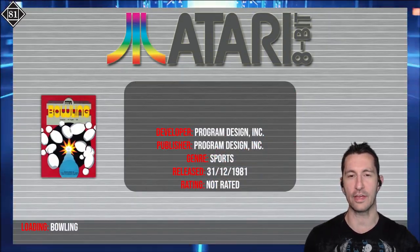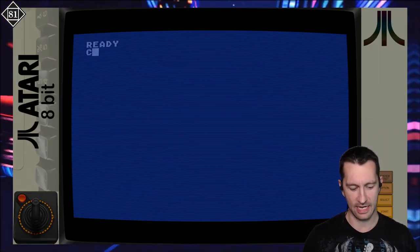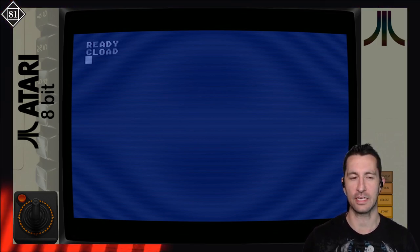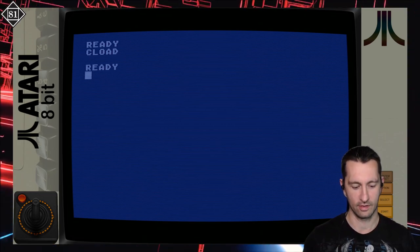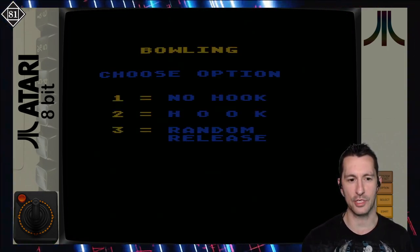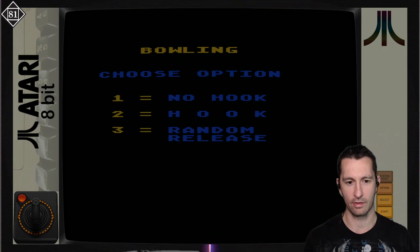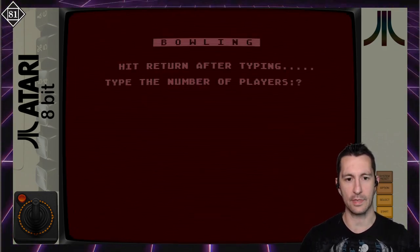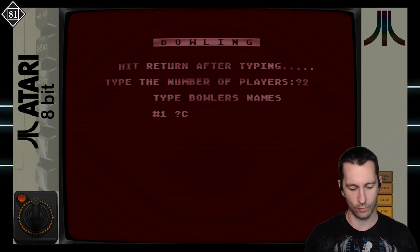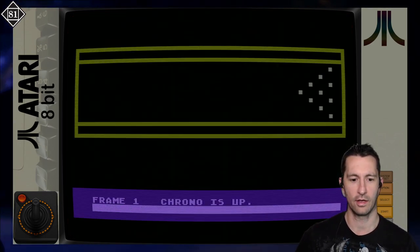Let's play some Bowling on the Atari home computer, released at some point in 1981. We've seen lots of Bowling iterations, and yes, it's time to load that cassette. Don't adjust your sound — that's just what cassette loading sounds like. Bowling by Jerry White — choose option: no hook, hook, random release. We'll go random! Type the number of players — we'll play two. Bowler names: Chrono for bowler number one, and Ivan from the chat is bowler number two.